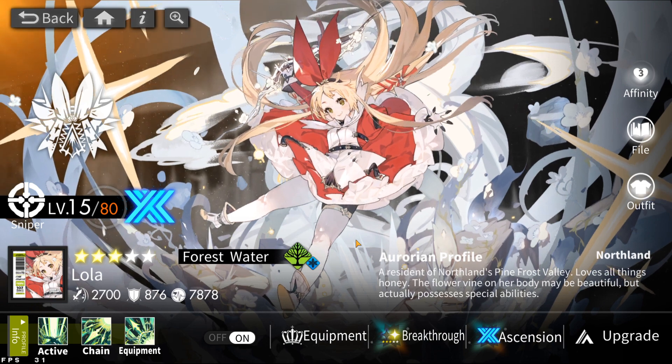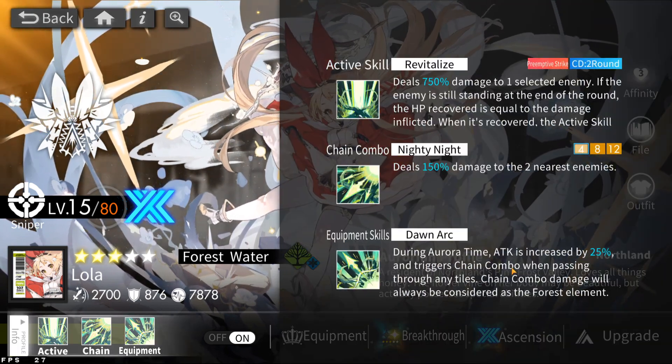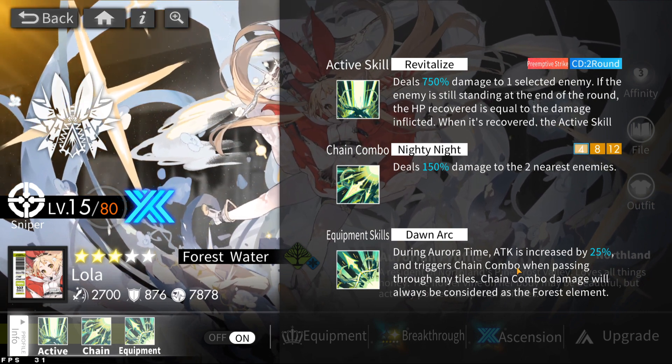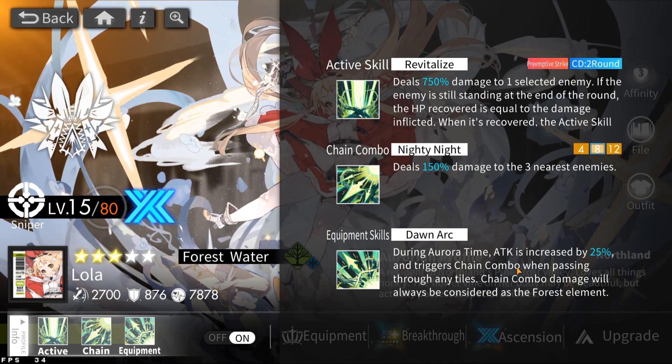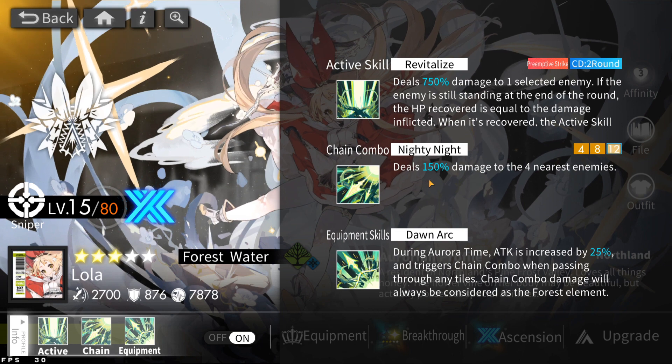Let me tell you why. Let's take a look at her skills and address the big elephant in the room — her equipment. It's worded pretty weirdly and it's pretty misleading, but this is essentially what it means. During Aurora time, you get a 25% attack buff, and any chain combo you do after will be triggered regardless of the tile color. For example, you just triggered Aurora time and you're going to run on a 4-tile red color — Lola's chain combo will activate. It will do 150% damage to two nearest enemies even though you ran on a 4-tile red color. The damage will not be fire; it will be considered Force element. So she's going to do maximum damage as a Force unit and get the Force element boost — and whatever counter-element bonus, for example if you're hitting Thunder, you get that counter bonus as well.